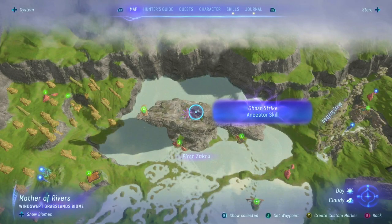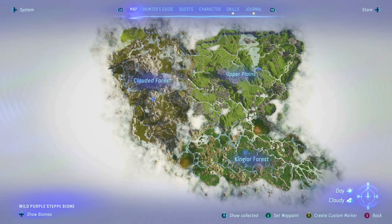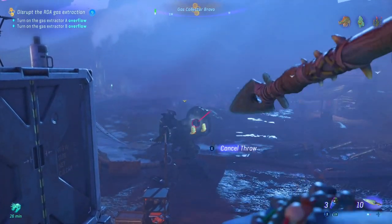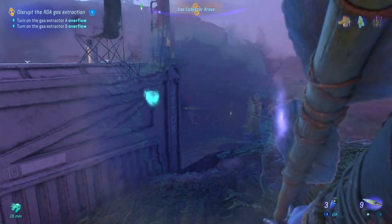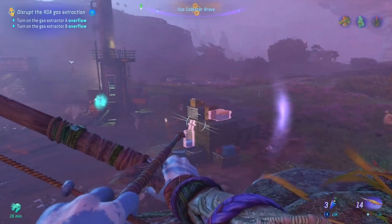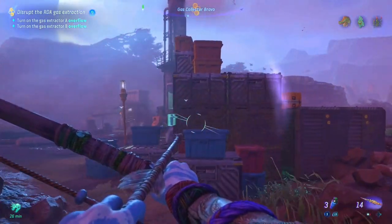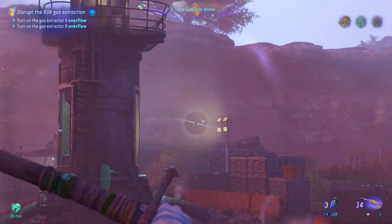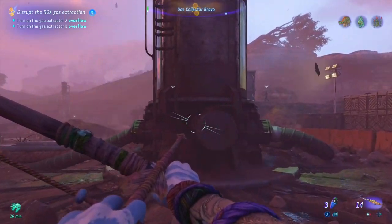Ghost Strike takes the fifth spot. Found from a cavern atop the first Assessual Mountain in the Mother of Rivers area of the Upper Plains, this skill increases stealth damage by 30%, turning you into a sneaky ninja capable of taking down even the toughest foes — even though you're like 10 feet tall. This skill is a must for taking down RDA complexes quietly and getting those extra rewards.